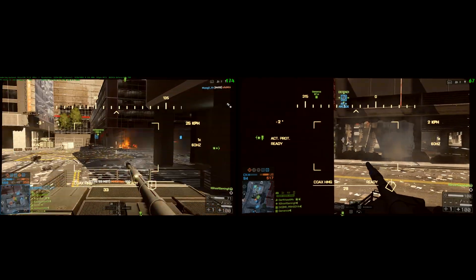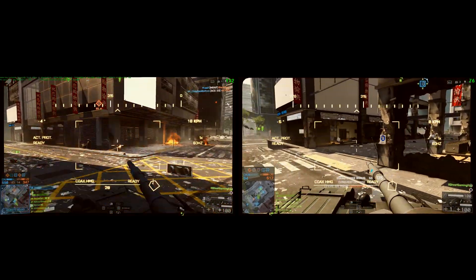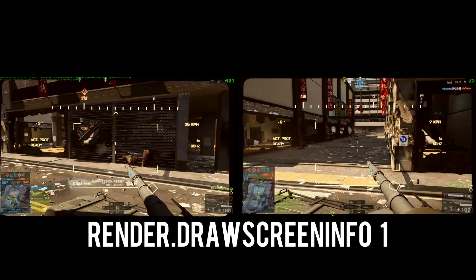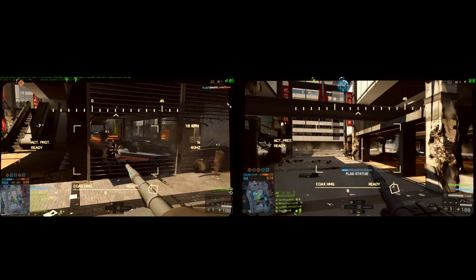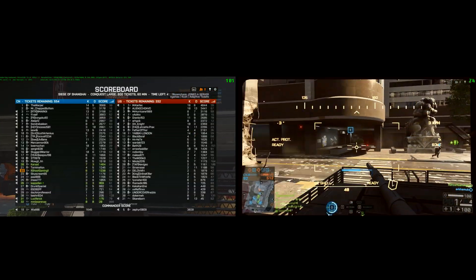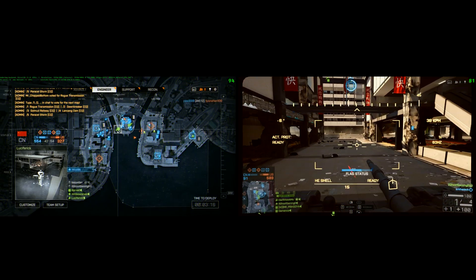They also released a couple of new bits of information. First, a new console command: if you open up the console and type `render.drawscreeninfo 1`, you'll get a new bit of information on screen — as you can see from the left-hand footage, there's green writing at the top. It essentially displays which renderer you're using, be it Mantle or DirectX, which graphics card you're using, and which CPU you're using along with its speed.